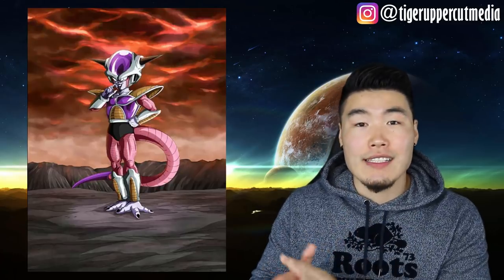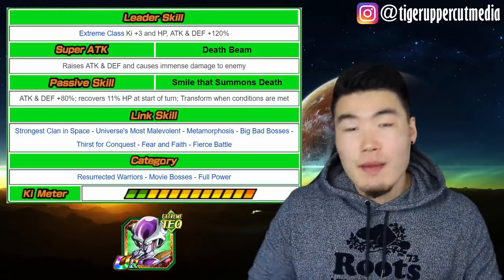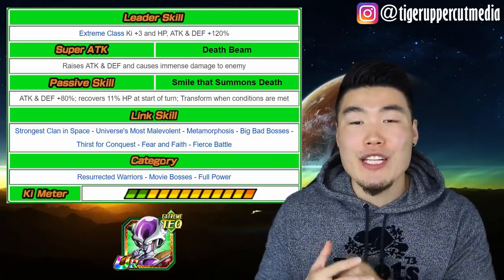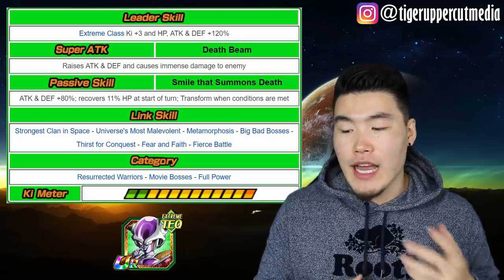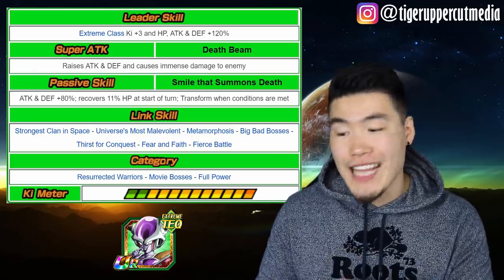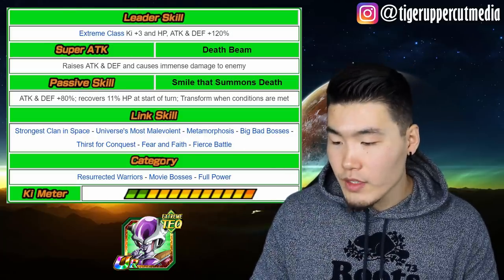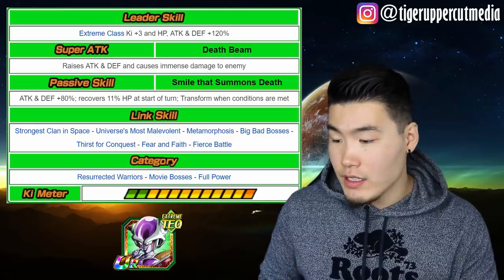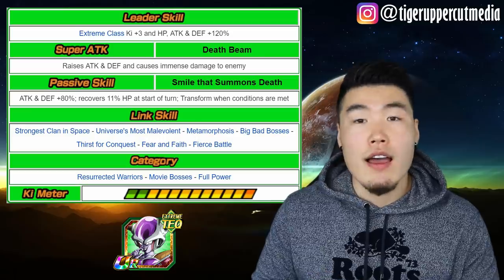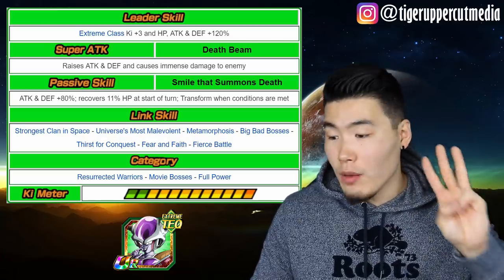Frieza starts off in his first form, Glacial Prestige Frieza — he is a Tech-type unit and an Extreme-class leader. He gives Extreme class allies Ki plus 3, HP, Attack and Defense plus 120%. Basically like STR Rose but without the restriction, so much more versatile as a leader. His Super Attack is Death Beam — raises Attack and Defense by 20% and causes immense damage. His passive is Attack and Defense plus 80%, recovers 11% HP at the start of turn — a very, very good healer — and transforms when conditions are met, which is just the next attacking turn. His links are Strongest Clan in Space, Universe's Most Malevolent, Metamorphosis, Big Bad Bosses, Thirst for Conquest, Fear and Faith, and Fierce Battle. His 3 categories are Resurrected Warriors, Movie Bosses, and Full Power.